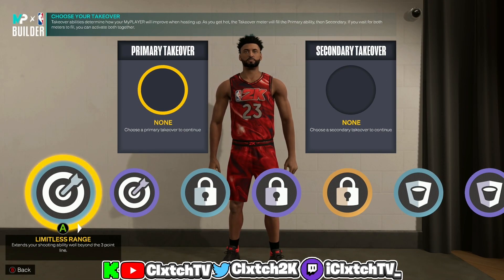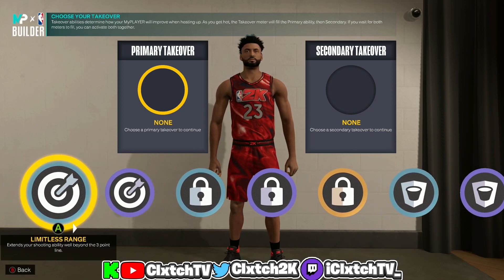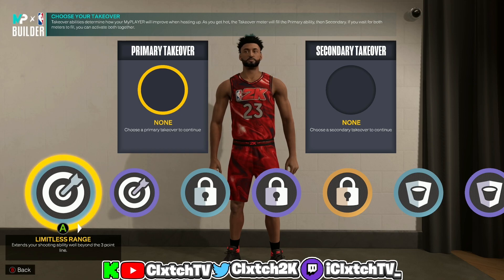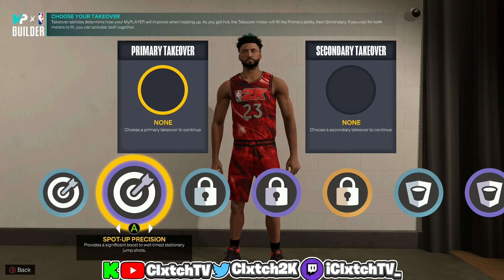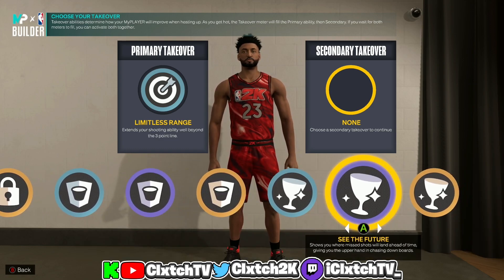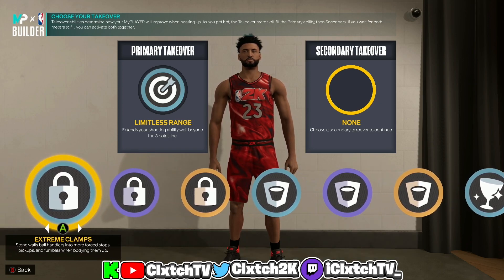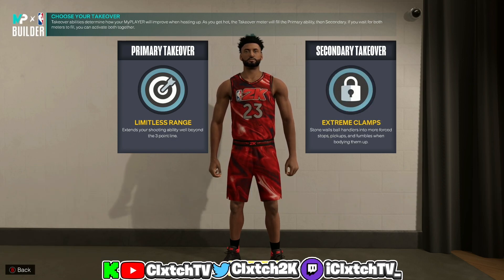A downside of the build: despite being named 'two-way glass cleaning slasher,' I couldn't get slasher takeover without sacrificing too much. The options available are sharpshooter, lockdown, rim protector, and glass cleaner. Since you have a low three ball, I'd recommend a sharpshooter takeover — throw on limitless range if you want to pull from deeper, or spotted up precision if you're a secondary ball handler. For a defensive takeover I recommend lockdown; perimeter badge drop and extreme clamps are the best lock takes. Options are endless — rim take, glass take, or double sharp take are all up to you.